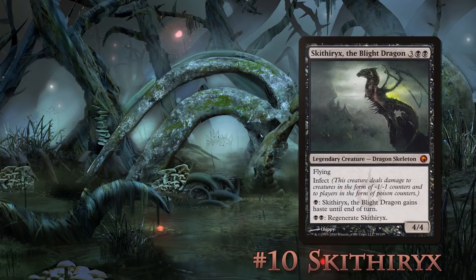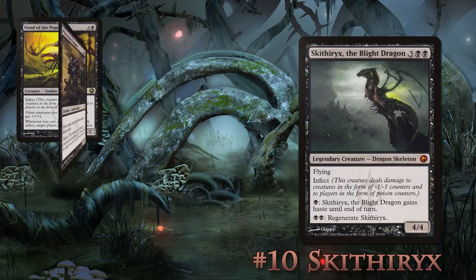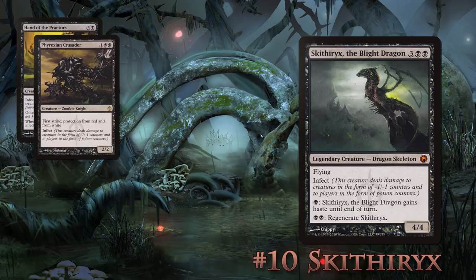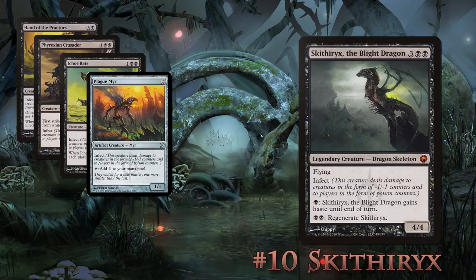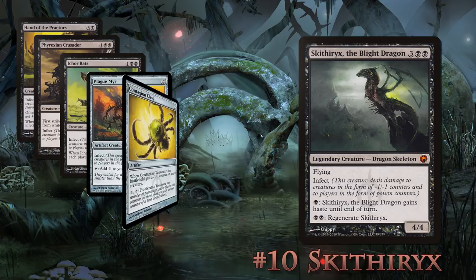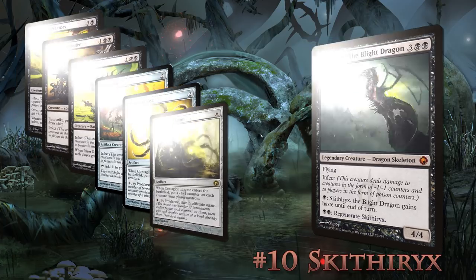This deck usually includes cards like Hand of the Praetors to give all your other creatures Infect if they don't already. Phyrexian Crusader gives you an aggressive attacker. Ichor Rats gives every player a poison counter, so it's fair, right? Plague Myr is a mana dork with Infect, and Contagion Clasp and Contagion Engine are nightmares for your opponents. Giving creatures -1/-1 counters and then being able to proliferate at will can be game winning. Needless to say, this deck will make you a target, so unless you're playing 1v1, maybe leave it at home.